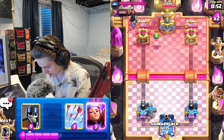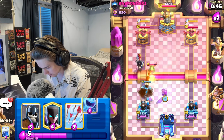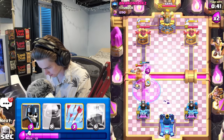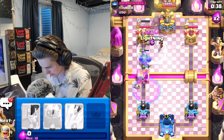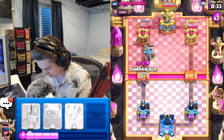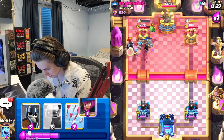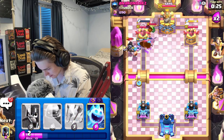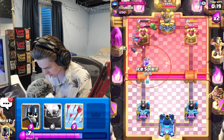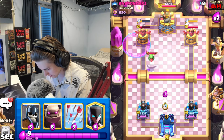He doesn't have arrows for my firecracker - he just has tornadoes, so he's gonna have to tornado things if he wants to get rid of them, or lightning them. We'll just get our night witch. I'm gonna lightning his little prince and get going with the lumberjack. He goes the evo skellies but they're just shredded instantly. Lumberjack let's go - chop chop - and we get the little prince spawn killed! Firecracker gets a shot off - maybe this deck does work!